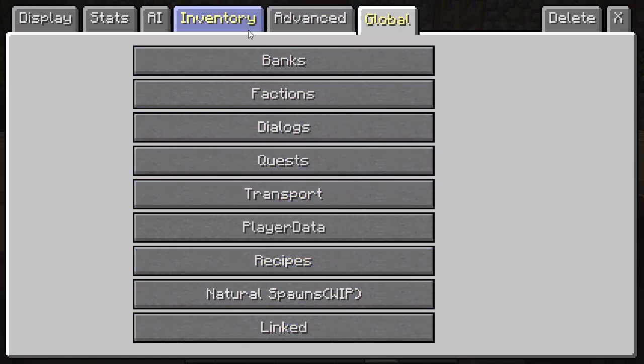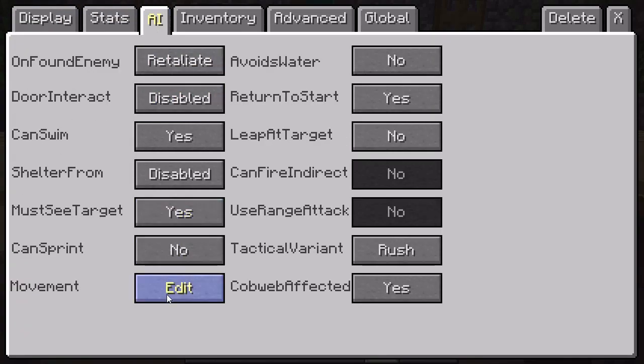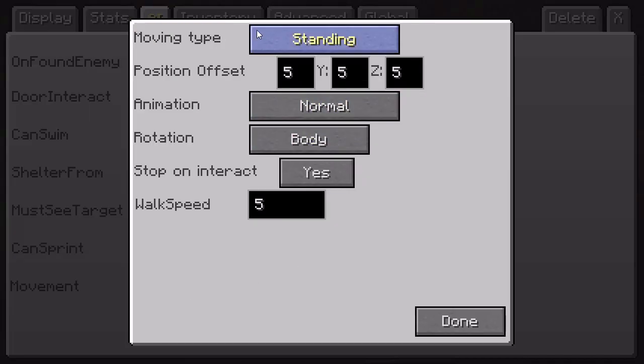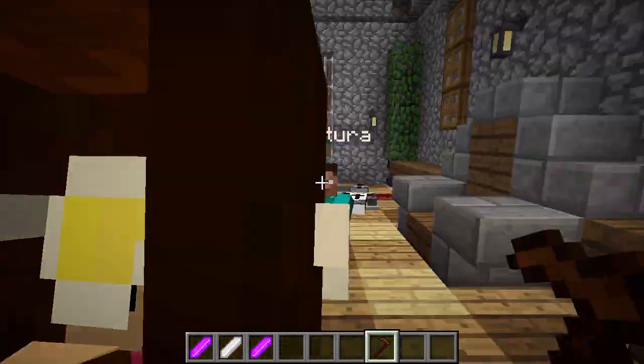So I've just created a custom NPC. I want him to sit down, so I go to Movement, then Edit. For Moving Type I'll keep him standing still. For Animation I'll click Sitting. For Rotation I want Stalking, which means he'll follow me around. I click Save and now look — he's sitting down and wherever I walk, he follows me. That's the stalking setting.